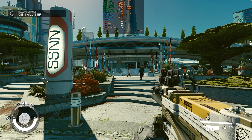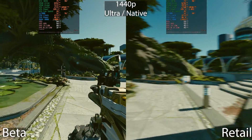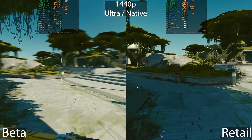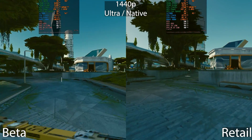Today we are testing Starfield's beta to see if there are any performance improvements. I'll be testing two GPUs: the RTX 4070, which is up first, and then the RX 7600 later. The RTX 4070 PC has a Core i7-12700K CPU and DDR4 4000 MHz memory, and I'm testing with the latest drivers.